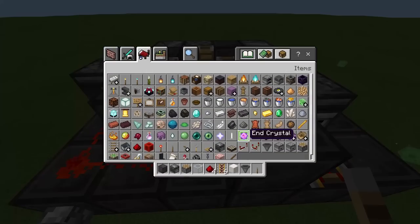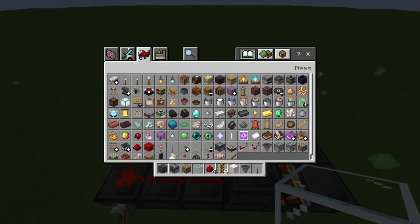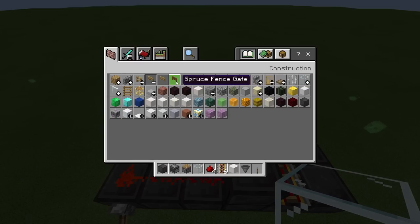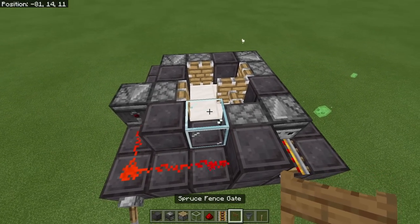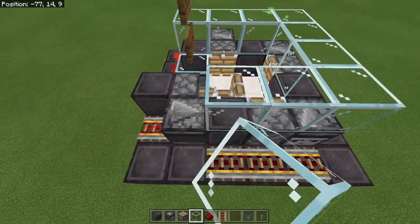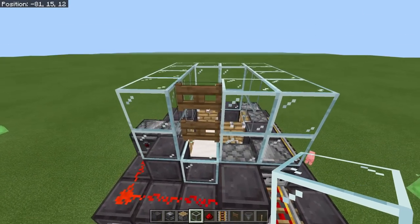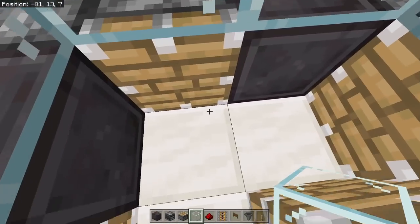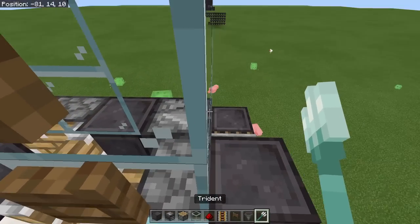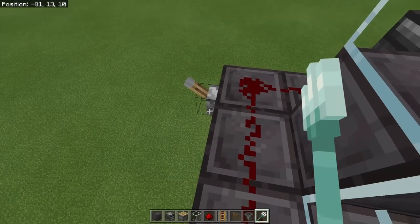Now we're going to put some glass here, and then some fence gates — one right here and one right here — and build this up. That way we have a nice drop chute to drop our zombified piglins down. Your trident killer is all done. This is your access to get in. If you need to get your trident, you can hop in here. You take the trident, throw it in, close this up, and once this thing's turned on, that trident is fine — it never takes durability damage and does not despawn or disappear.